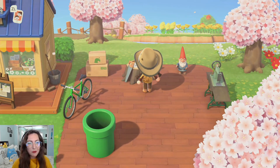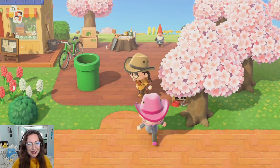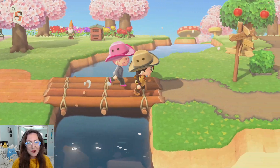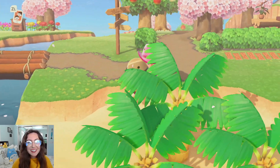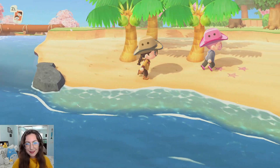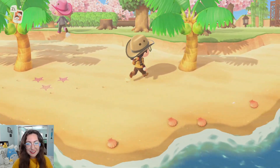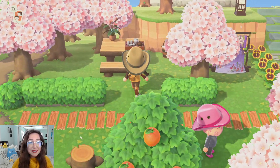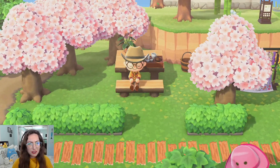Look at this cute little area up here with the little gnomes. I like this gnome in particular - I don't know if I've ever come across this one before. I think I've come across one with a yellow hat, but I quite like that one. This is like a little DIY area over here in your nooks - it's essential! You've got to have little DIY in your nooks. Got all the coconut trees. Very nice.